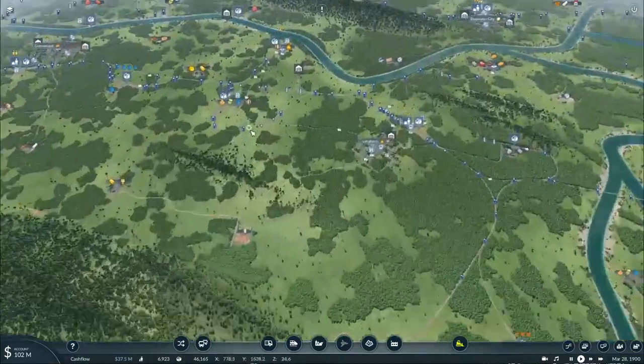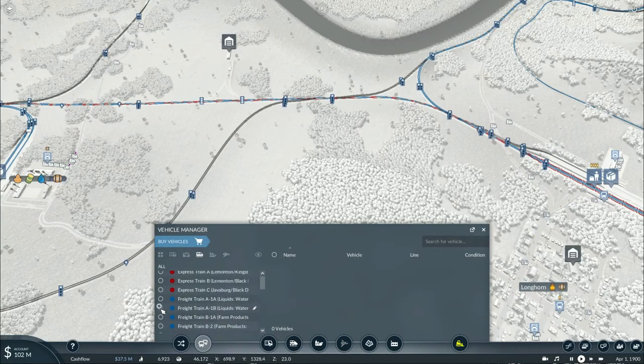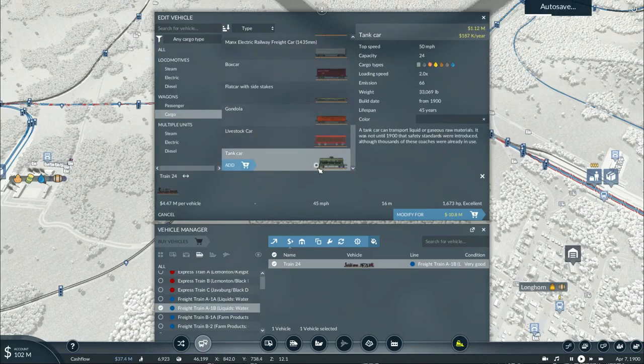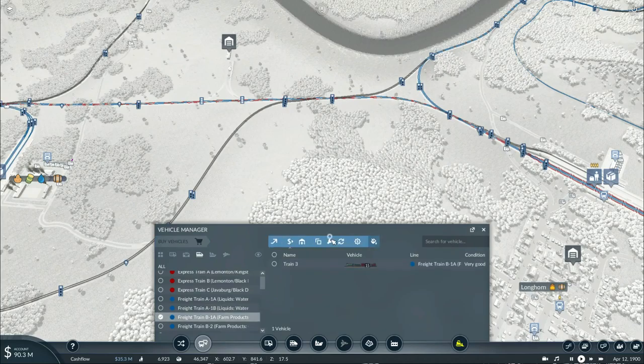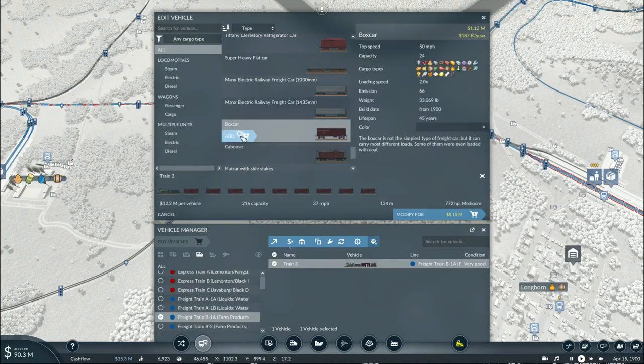While that is going on, let's get started on replacing some of the vehicles on our freight trains. First of all, we need to replace the liquids on this train. We're going to replace the original tankers with the much bigger variants that arrive in the same year. Basically, each 50 years in this game you'll get a newer type of freight car. The 1850 one is no longer needed, and the 1900 one is much more usable. It has a higher speed capacity, which is very beneficial. We'll also replace this one carrying grain with these new boxcars.